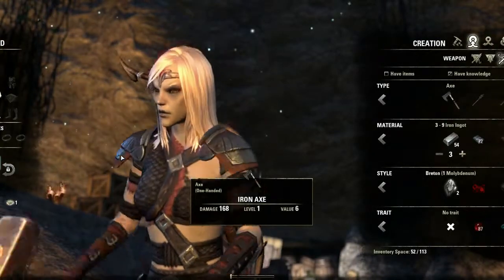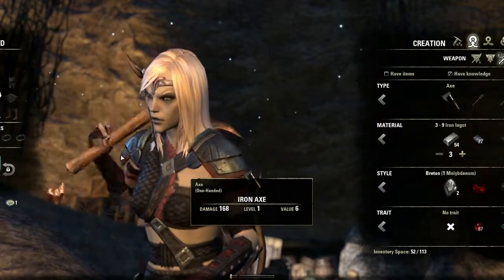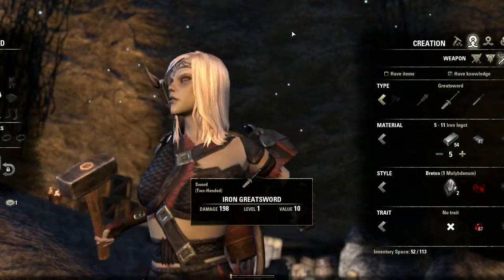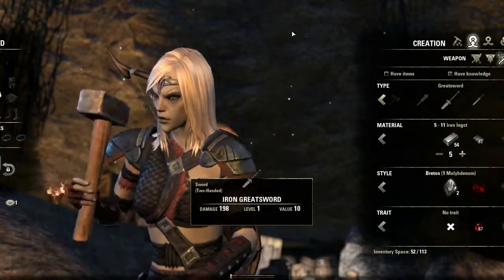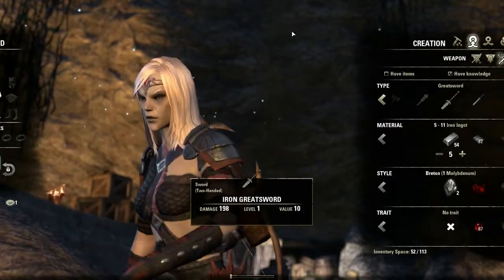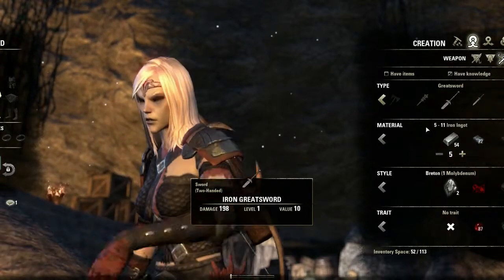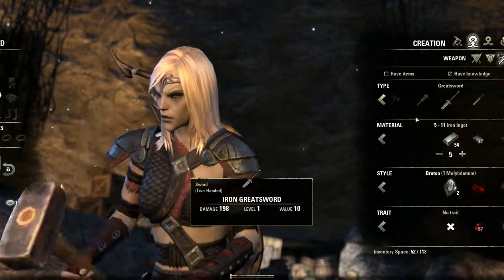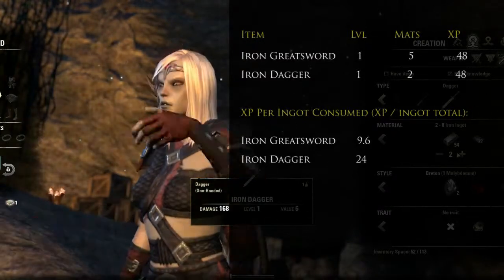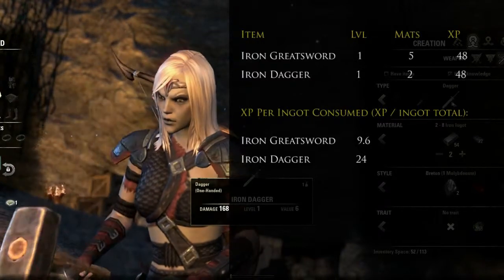Power leveling is based on two factors: efficiency and effectiveness. When we apply this to crafting in The Elder Scrolls, we're looking for a perfectly struck balance between the amount of resources consumed versus the experience points returned. Experience gain in crafting is based entirely on the level of the item crafted - it has nothing to do with resources consumed, estimated value, or weight. So the item that consumes the least amount of resources is the most efficient path. For example, an iron greatsword at level one uses five iron ingots per operation while a dagger only requires two - so for every greatsword I build I could have built two and a half daggers and gotten two and a half times the experience.